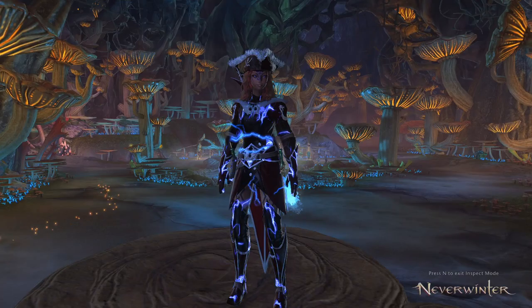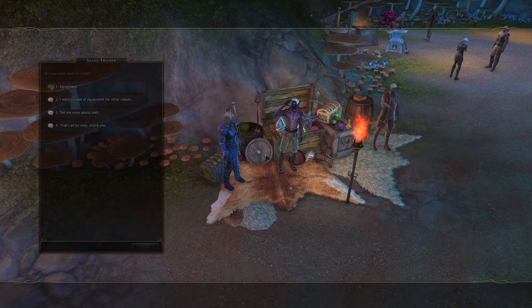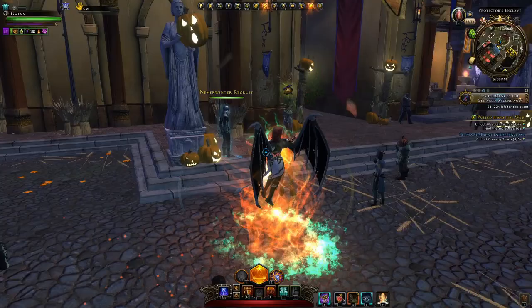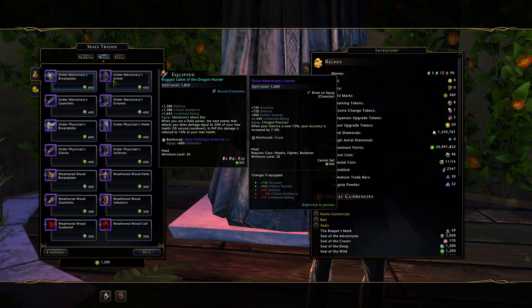The first thing you want to do before Module 24 comes about is spend your seals of the wild. In Module 24 — which we are on the previous server — you can see the seals vendor will just have dragon seal gear and north seal gear. The seals of the wild gear are gone. You will be able to exchange them for some astral diamonds, but not much. So what you need to do is spend those seals now, as you can buy gear with them that you can actually sell on the auction house.